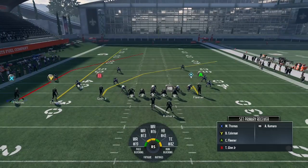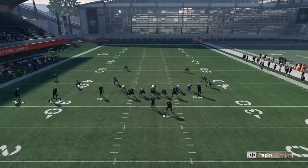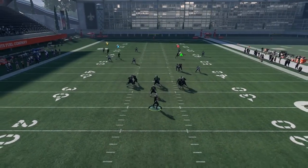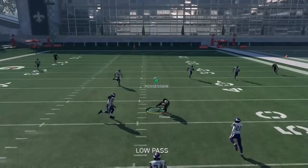What I like to do is motion Michael Thomas a few steps and snap it right as he gets behind wide receiver Brandon Coleman. This kind of delays that post route a little bit. Right here it looks like cover four, so I throw it — and just like that, low pass, complete.